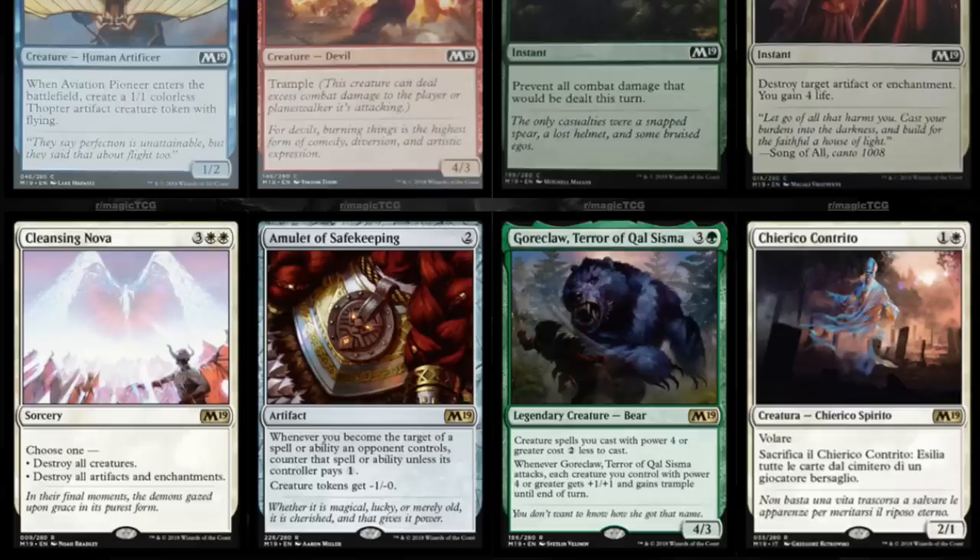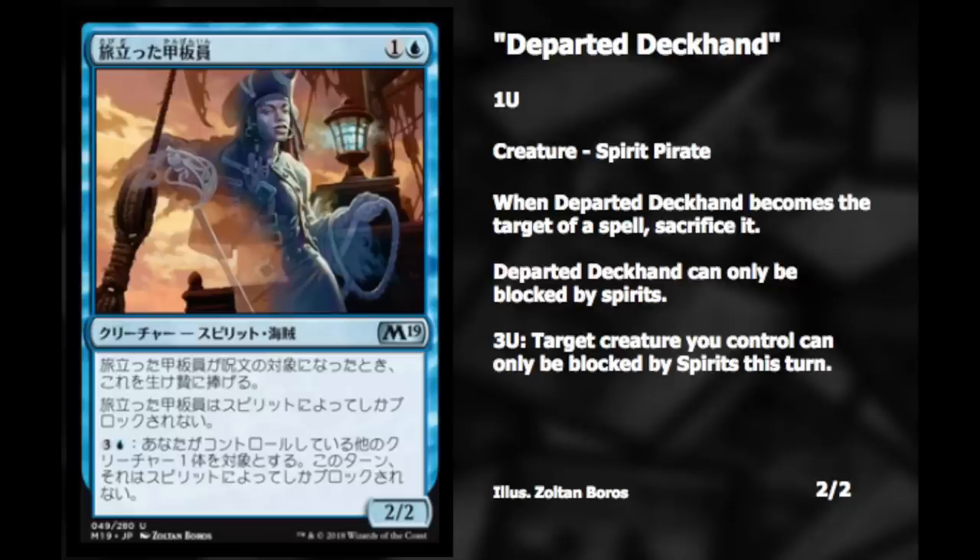This core set references a lot of stuff from Alpha, Beta, Unlimited — we have the same creature types. We didn't have pirates back then, but we have Departed Deckhand. Whenever it becomes the target of a spell, sacrifice it. It can only be blocked by spirits. Two and a blue: target creature you control can only be blocked by spirits this turn.